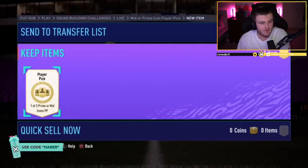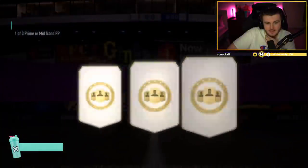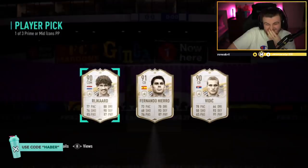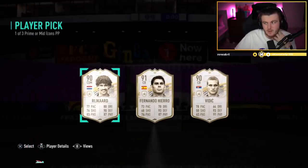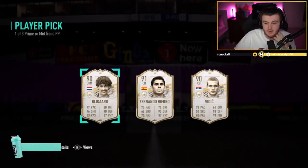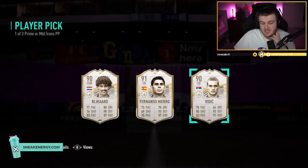Jadison's mid or prime icon player pick. Here we go. That Vidic at the end has kind of saved it. Rykard is not garbage but not great. Hierro is pretty garbage. That Vidic at the end has saved it — that's still an 800k card and it's a good centre-back that will be useful for the rest of the game. Not a great pick, but that Vidic has saved it from a 1 out of 10 to at least a 6.5 out of 10.